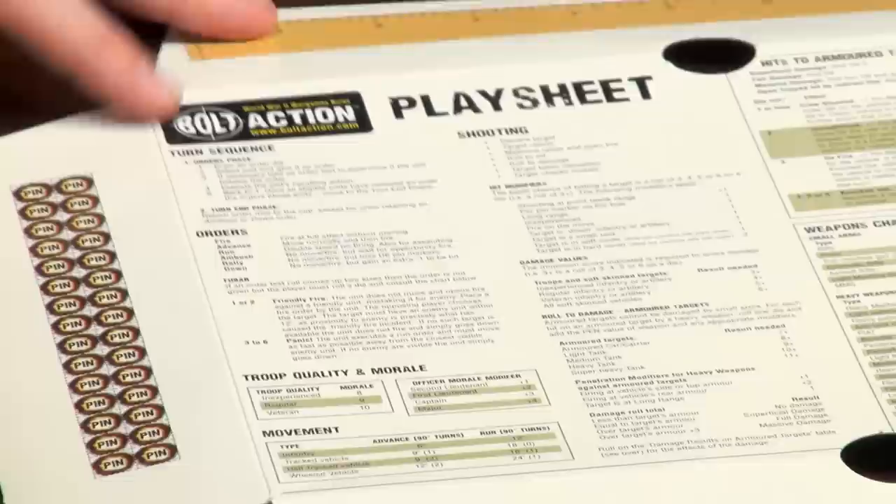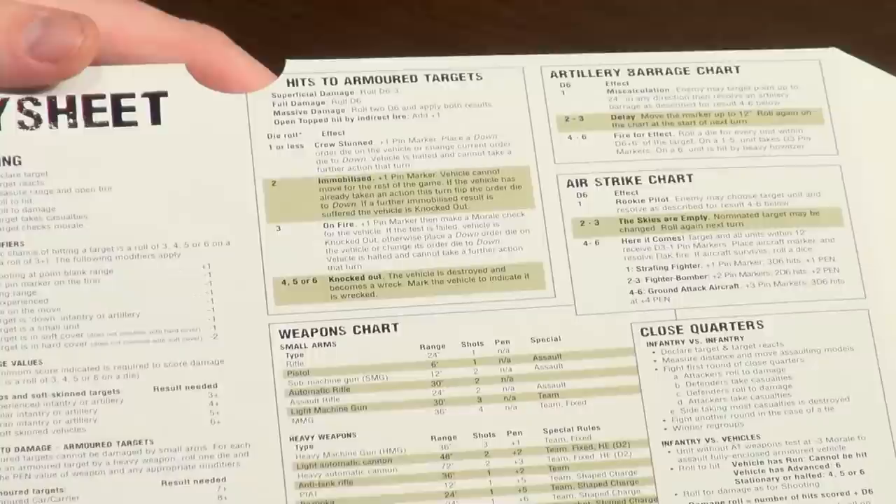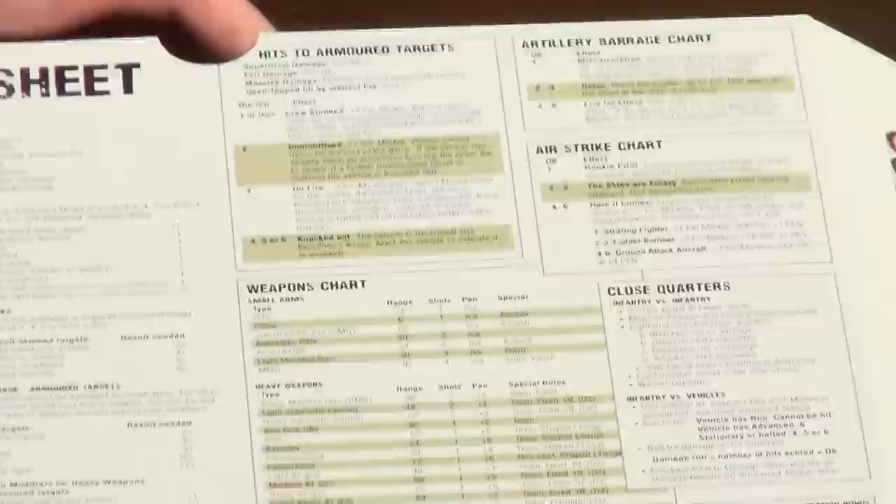We also have pin markers and how you damage vehicles on here — hits to armoured targets. You've got crew stunned, immobilised, on fire, and knocked out. And just above that it shows how much you beat the armour by to determine the hit type — whether it's a catastrophic hit or just a glancing blow.